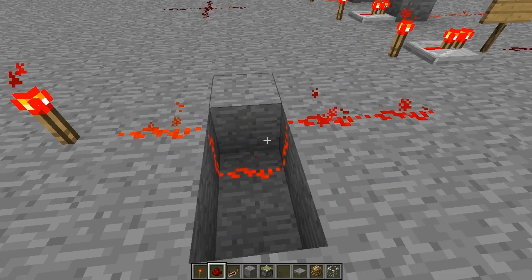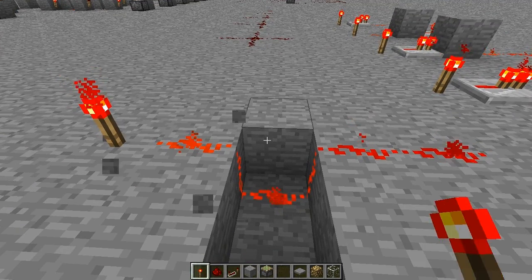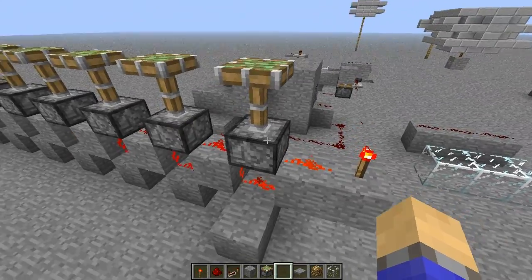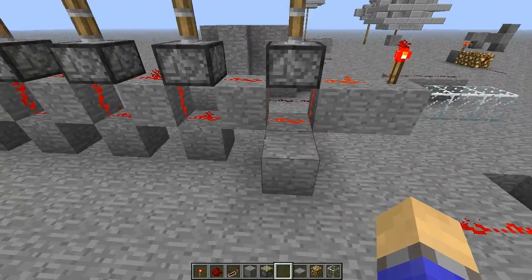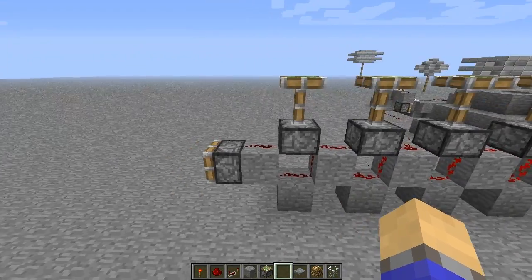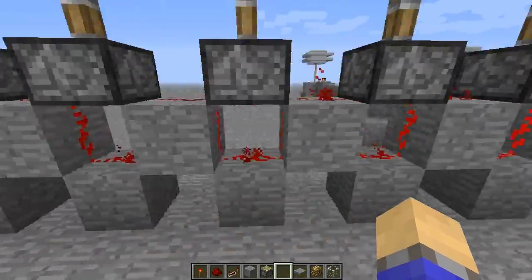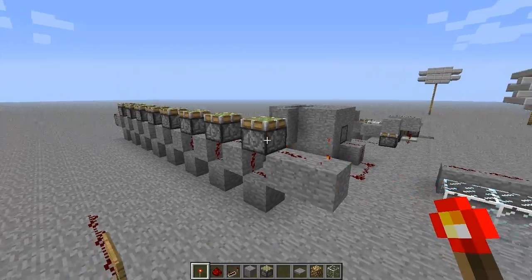So that is another way of distinguishing between solid and non-solid blocks, and using this you can get very clever designs. For example, like I was just saying, pistons are a non-solid block, so redstone can go underneath them. Exploiting this feature, you can have pistons lined up one block wide and have them all powered from a single torch.